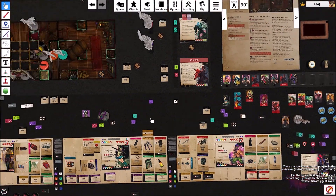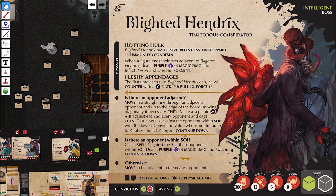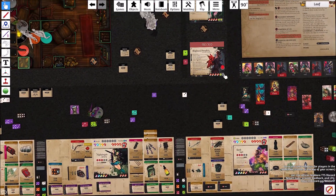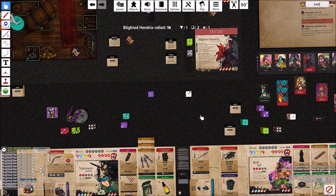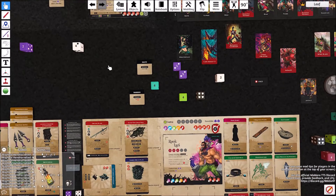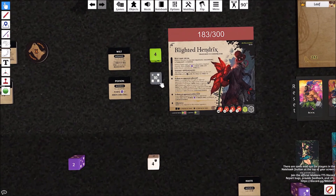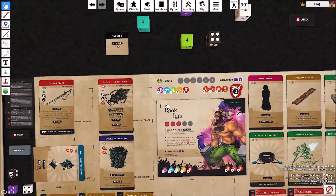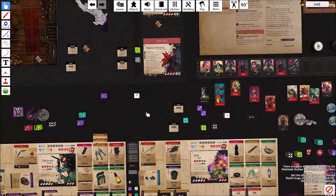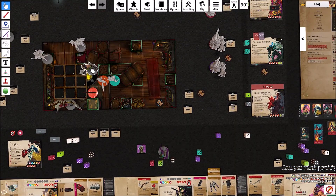I'll spend the last stamina to move away, provoking the attack from Blighted Hendrix. He rolls 14, which would have been a hit. Two damage base — three, four, five, six. But I have seven armor, so it does zero damage. Moving six spaces away.